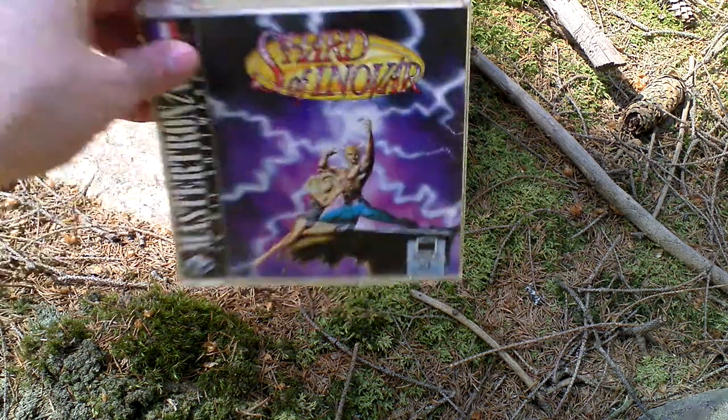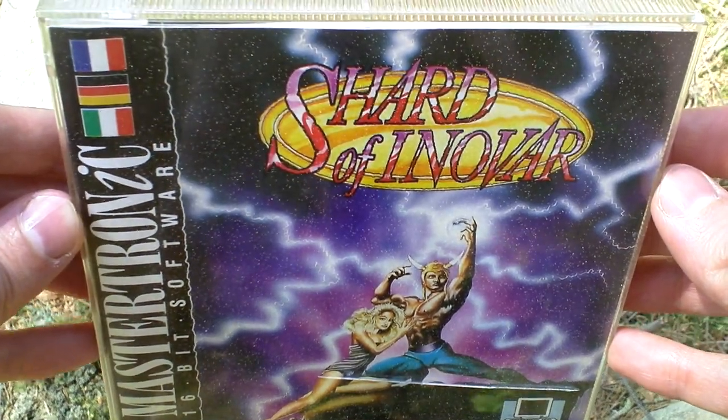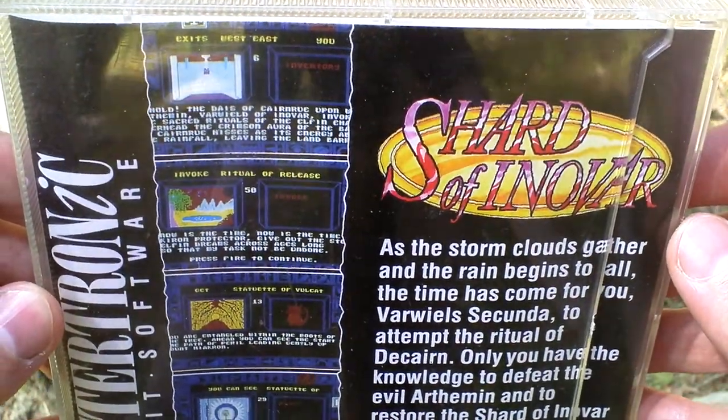Okay, let's take a look at the box art now. Just a listing in a plastic DVD case for the PC. On the backside we can see some text about the game and pictures from the game.